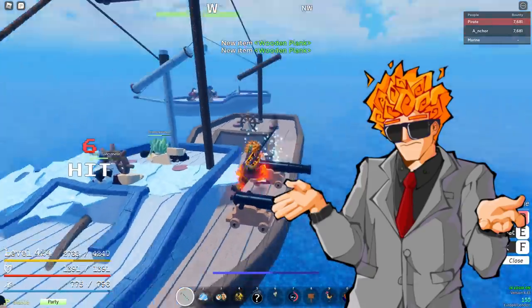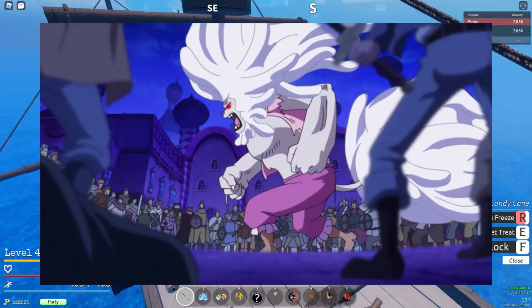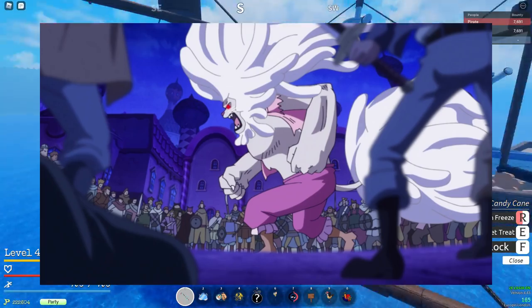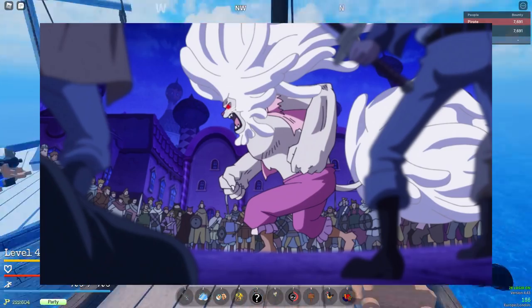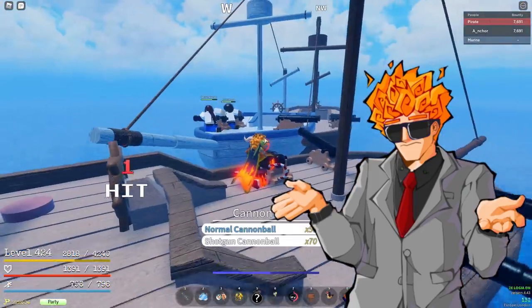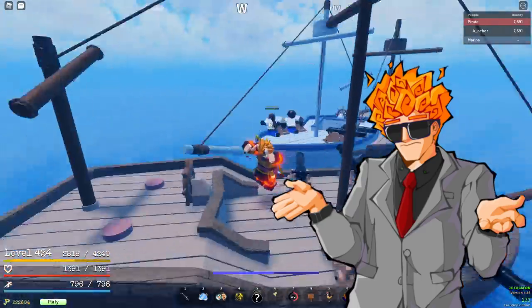To summarize: the mink Sulong form would consist of a number of visual changes to a player's avatar, including a size increase and an increase in fur. This size increase would correlate with an increase in damage — primarily damage of electro moves — as well as health, speed, and damage reduction.